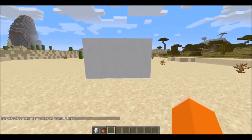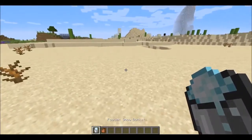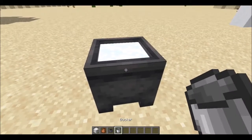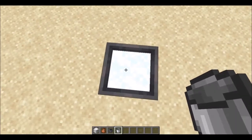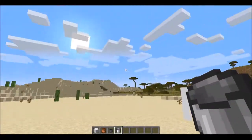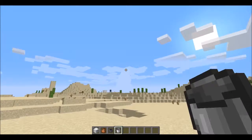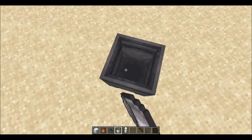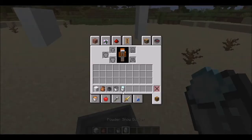Hey guys, Lily here and welcome back to another video where today I'm going to be showing you what the powder snow bucket does in Minecraft. Basically what you have to do to get it is you have to put a cauldron in a snow biome. I know we're in a desert but I don't know where the nearest snow biome is — it might be over there but I'm not sure. Basically you put a cauldron in a snow biome and you get a bucket.